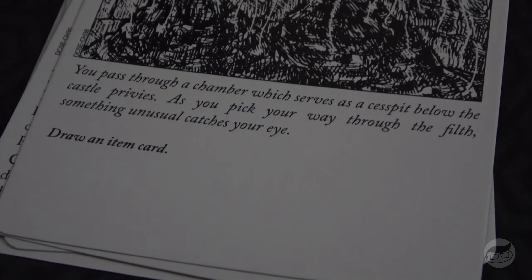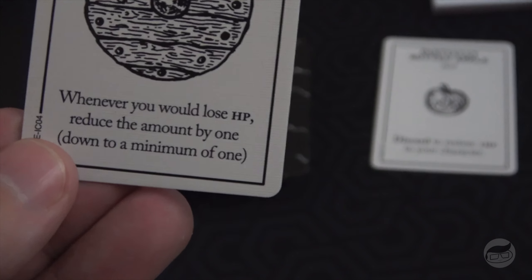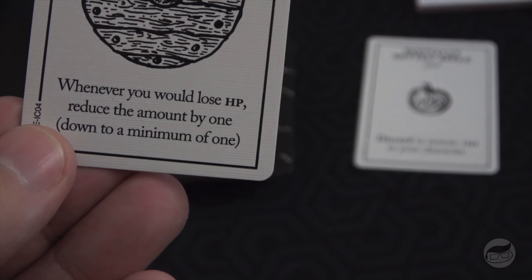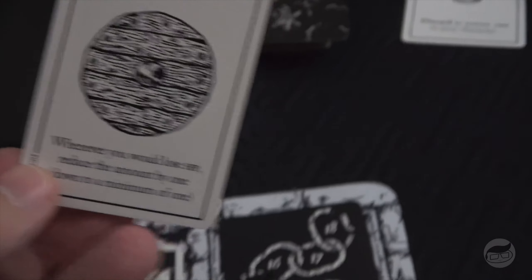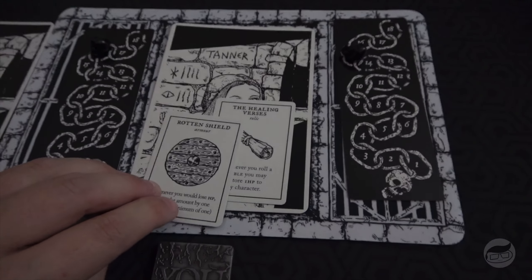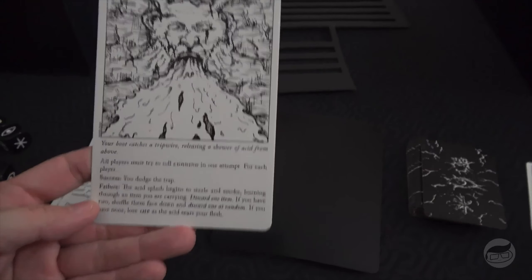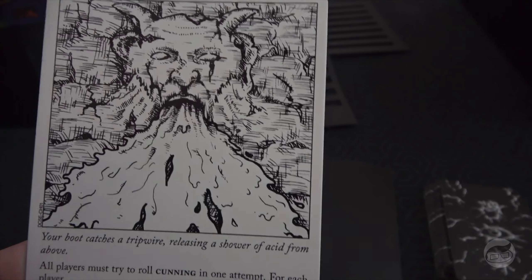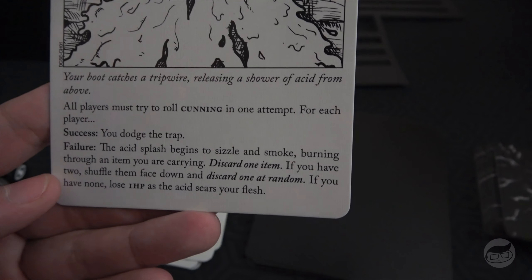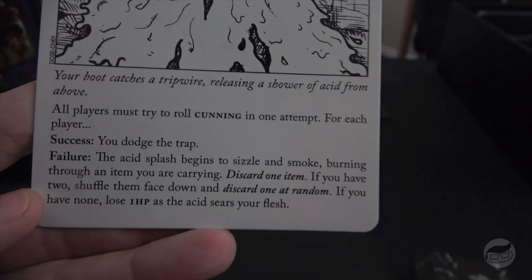You pass through a chamber serving as a cesspit below the castle privies. As you pick your way through the filth, something catches your eye — draw an item card. We got a Rotten Shield: whenever you would lose HP, reduce the amount by one, down to a minimum of one. We give that to Tanner since she's going to be our main fighter and healer.